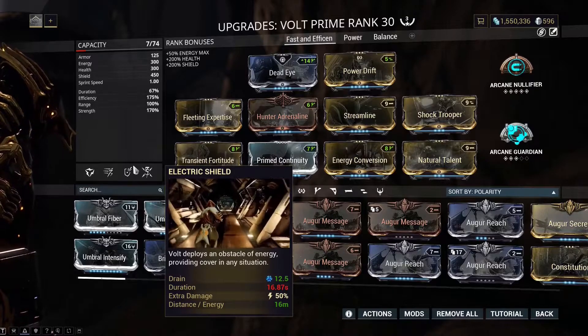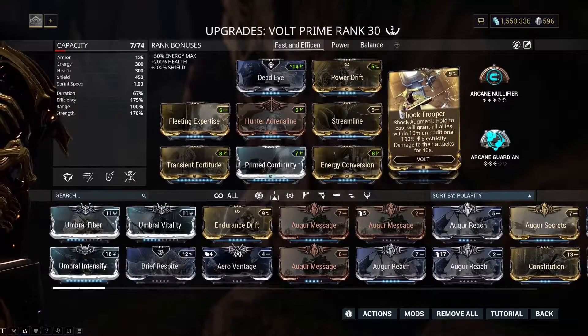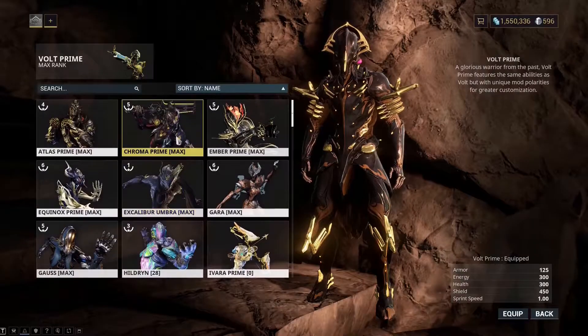When it comes to damage, radiation is an element you're going to have to deal with. Shock Trooper adds an additional percent of electricity to your attacks, which helps with taking out the eidolon with Chroma.